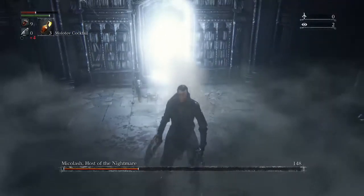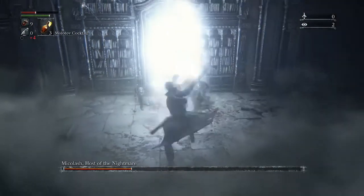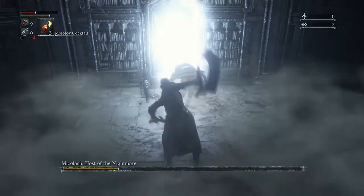Before shooting him or throwing a throwing knife to start the loop, you could also buff with bolt paper, fire paper, or any sort of buffs if you have plenty of them, in order to speed this up. Otherwise, this is the loop you'll go through.